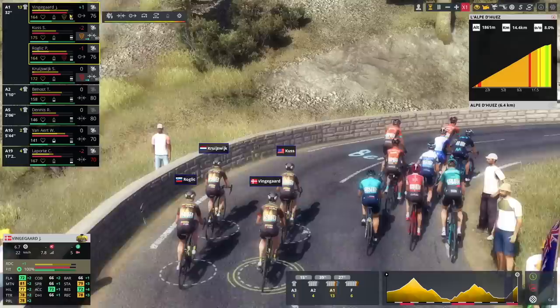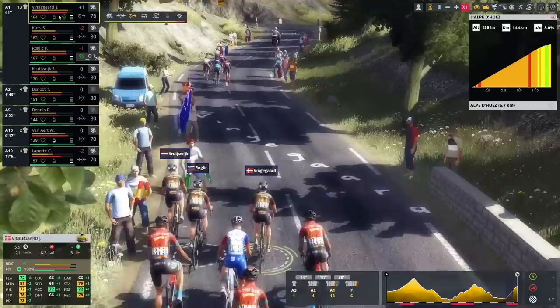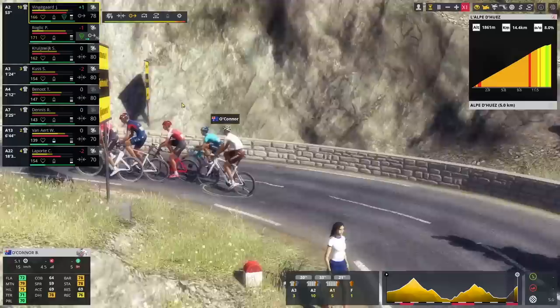Jonas looks better than Roglic today. I think I'm going for Jonas on this one — is that a mistake? Perhaps, but I guess we'll figure it out fairly soon. Roglic can protect Jonas Vingegaard. Let's do 77. Pogacar going up there. I'm going to try and play it my usual way — try and keep my energy for the final stretch. Let's do 78 for now with 5k to go, while Pogacar is trying to drop O'Connor, Lopez and Izaguiré.